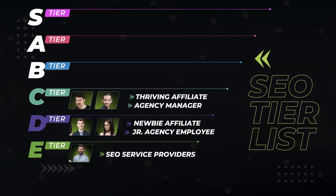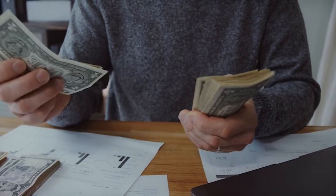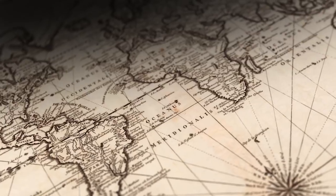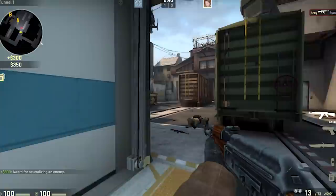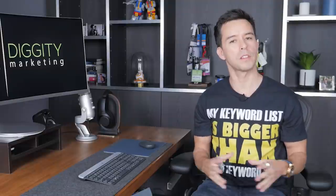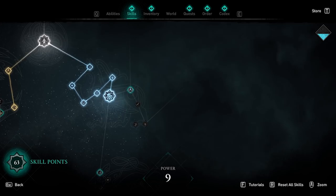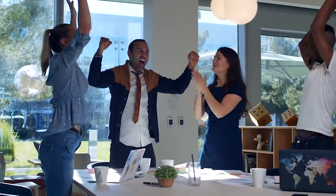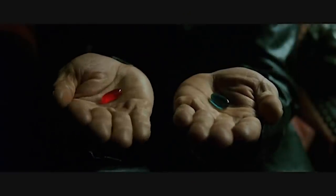At the C tier, we again have two popular builds: the thriving affiliate or the SEO agency manager. The thriving affiliate can typically farm about $5,000 to $10,000 per month, and the SEO agency manager can earn about the same, just depending on what part of the map they spawned in. To get to thriving affiliate status, you need to grind out a few levels as the newbie affiliate, ranking a few websites, maybe getting a flip or two. Likewise, you're only likely to unlock the SEO agency manager build once you've put in enough hours as a junior employee. Both of these players have realized that there is indeed a free-to-play mode in the SEO game, but it just takes way too long. So they decided to spec a few points into the outsourcing, hiring, and management skill trees. They start to outsource writers, start to see what it's like managing a team, and they're beginning to accomplish SEO quests as a group rather than soloing everything. And because of that, they're simultaneously doing less work but getting more done — a tutorial that many players don't pay attention to in the starter zone.